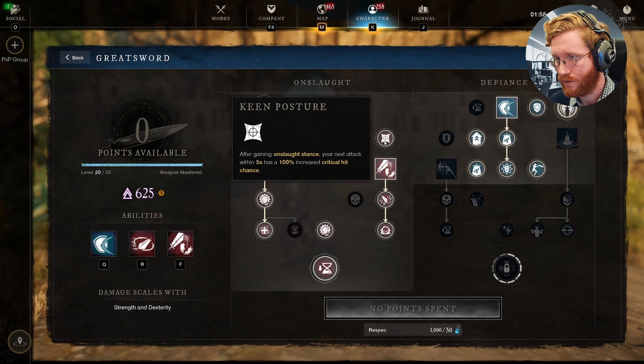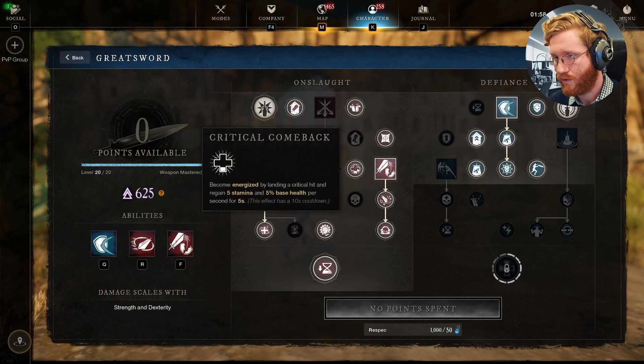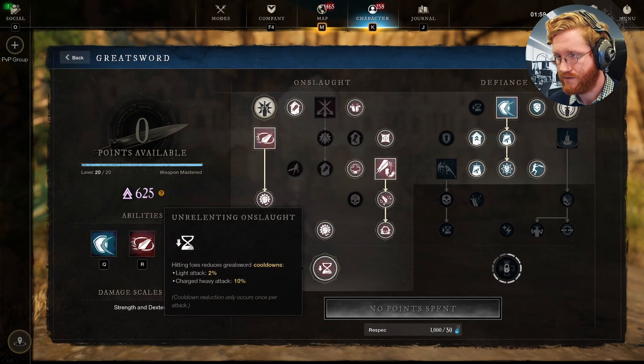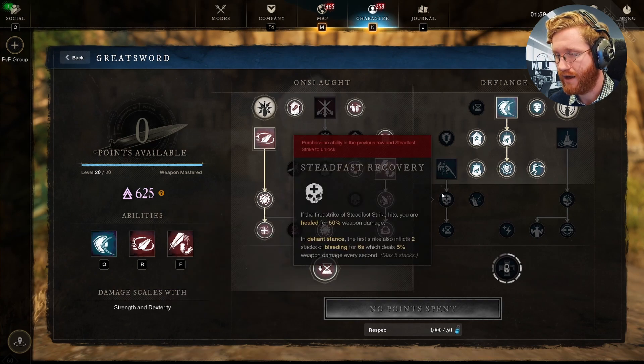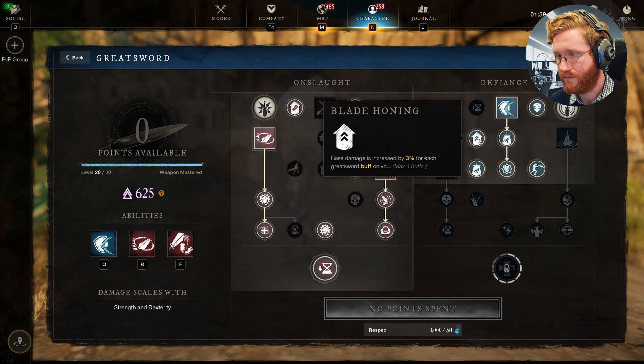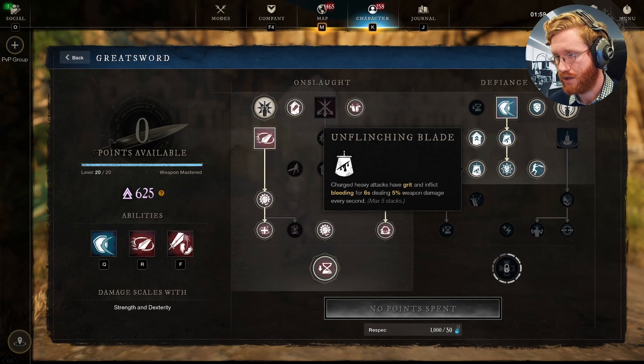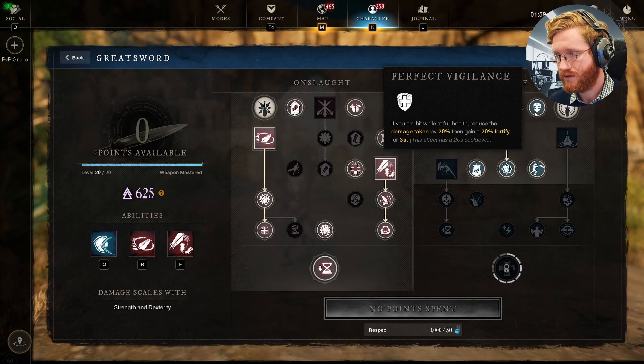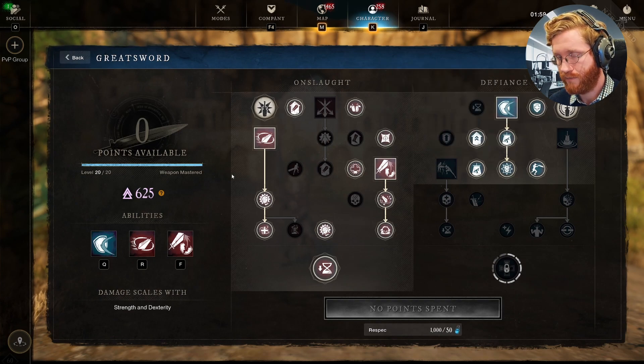Keen Posture is really important because it's going to be guaranteeing crits after all of our Onslaught skills. That, paired with Critical Comeback — where when you land a crit you gain 5 stamina and 5% of your health back — is super good. Step and Strike is giving you Empower for 3 seconds, which is really great. Unrelenting Onslaught gives you cooldown reduction, which is great for our heavy charged attacks because of Unflinching Blade, which inflicts bleeds and gives grit to charged heavy attacks. Guarded Shift lets us switch over to Defiance without using Calamity Counter, and Perfect Vigilance gives us good survivability for those initial attacks. That's the Greatsword.